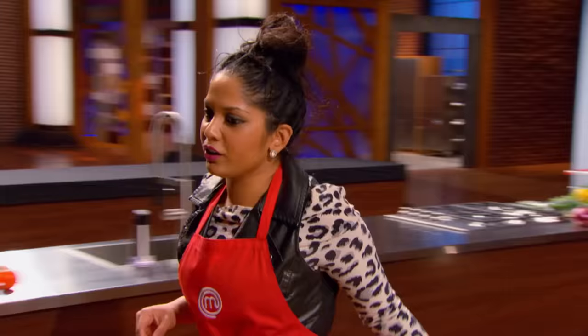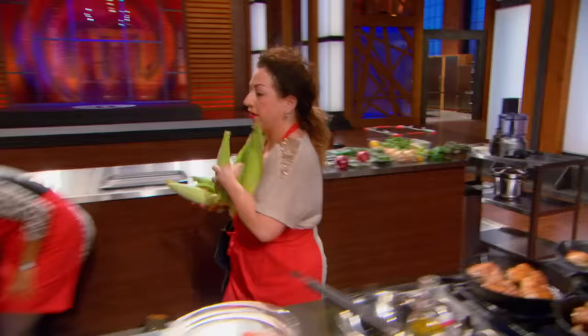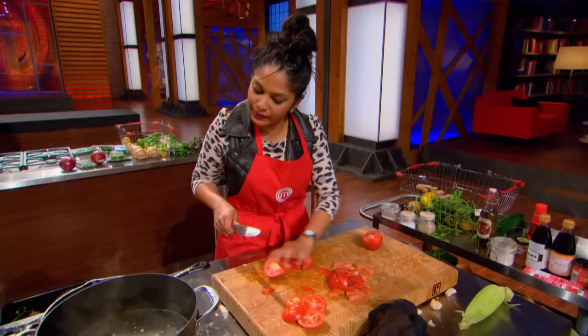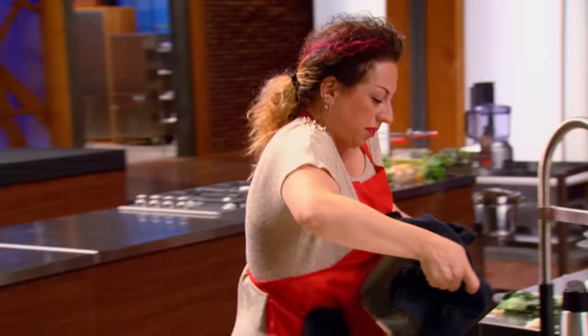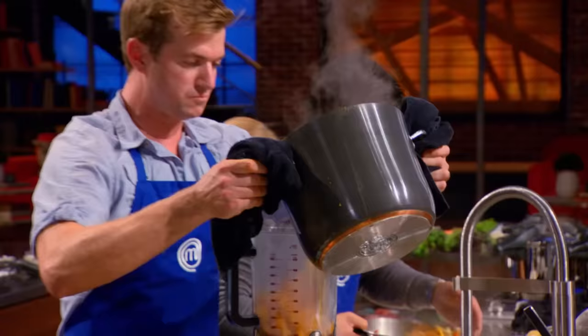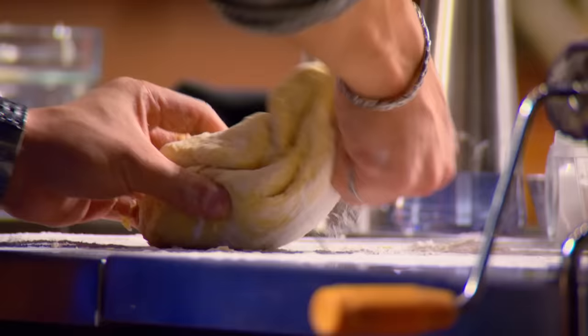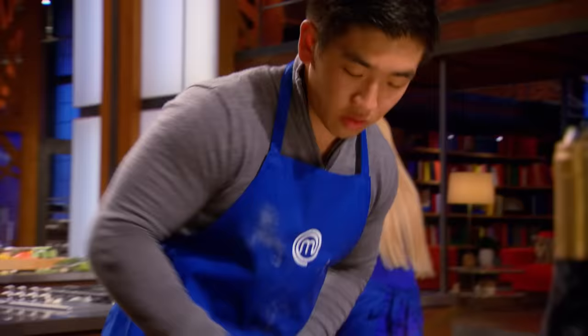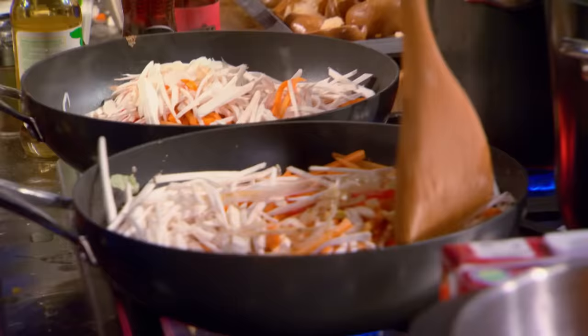With 10 minutes left, the blue team faces multiple problems: the soup isn't finished, Eric hasn't started rolling egg roll wrappers, and Mike is still making garnish chips instead of prepping mushrooms. On the red team, Tamara attempts to char corn directly on the burner flame — the judges call it a bad idea, as flame residue can taste awful. Time is running critically short for both teams.